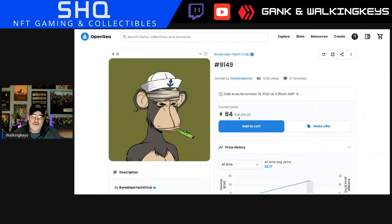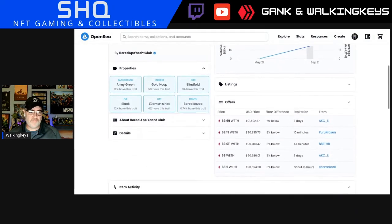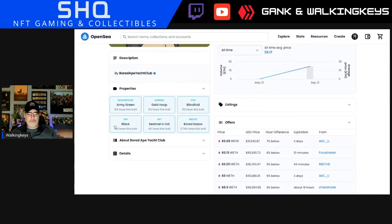It's only 110,000 ETH — just saying. If you go down here to Properties, you can see: background, earring, eyes, fur, hat, mouth. For Rooney it'll be similar — background, core, arm or torso, head, hat — I think those are the options.